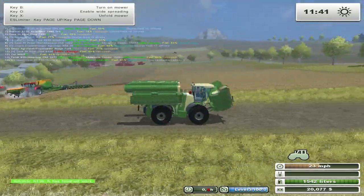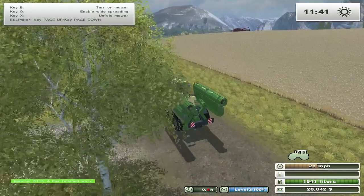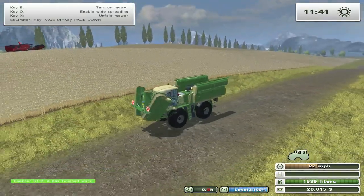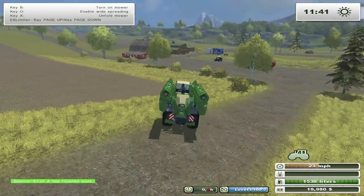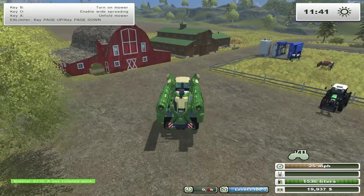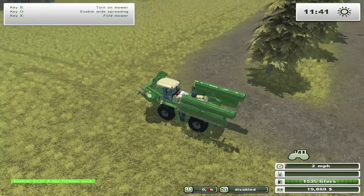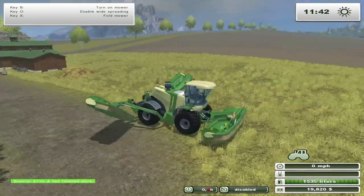It looks like my semi is driving around out there. Probably getting the other Fendt tractor seeding. Looks like the Case combine over there is waiting to get offloaded — yeah, I can see the dust coming out of the top from the barley. All right, turn on mower — enable wide spreading, unfold the mower. I think I set up a Course Play route for this. Hit X and we're gonna watch this thing unfold like an airplane — it's like a bomber, that thing's huge.